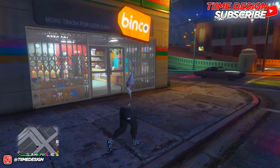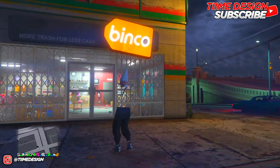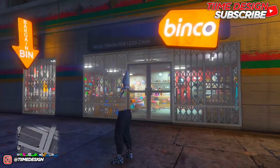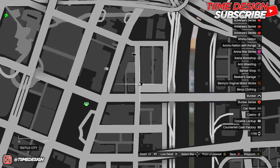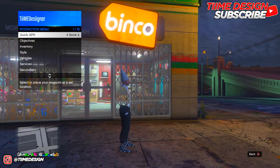This glitch is completely solo, you don't need no one else to help you out. The only requirements are you're gonna need a CEO, as always, for the tan joggers. Also make sure you're in an invite-only session. When you're in an invite-only session, go over to this exact clothing store — make sure it's this one. This is where it's located on the map; it's next to the theater and also next to the police department.